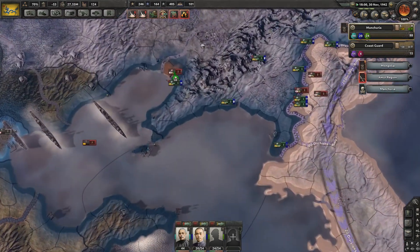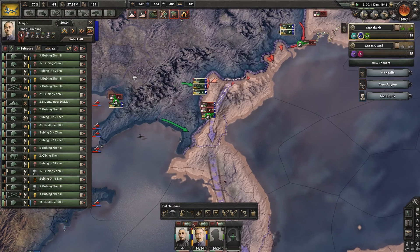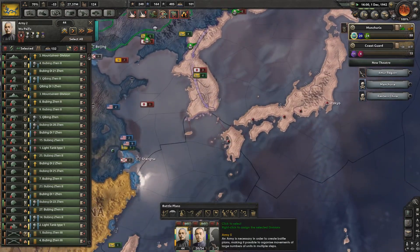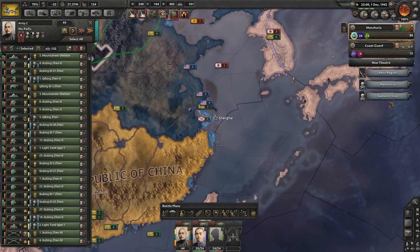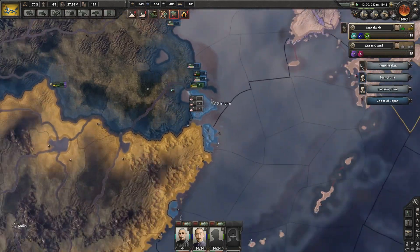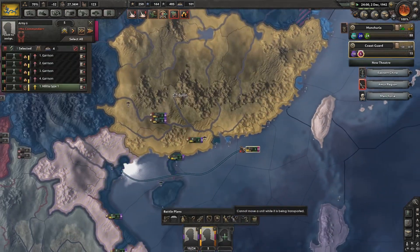Our attacks are going to push in pretty well. My most competent of all generals, Chang Chung Chung. Although Wu Pifu — he's pretty good too. Eastern China and Manchuria are going to be experiencing raids. Don't like that.